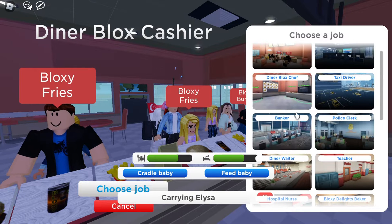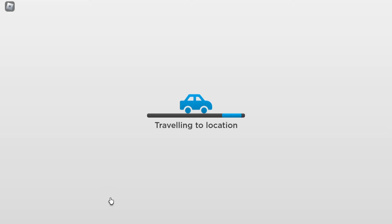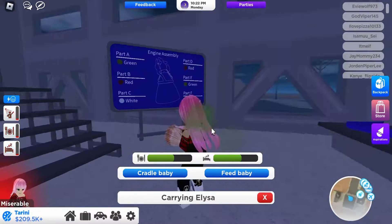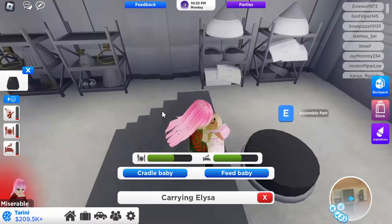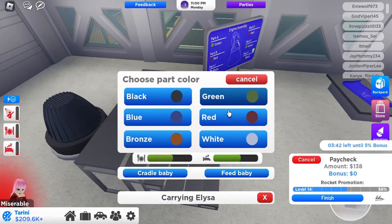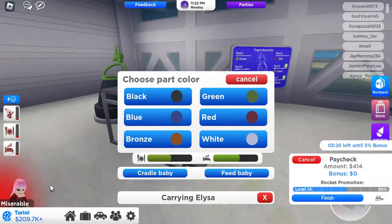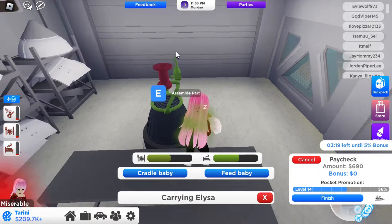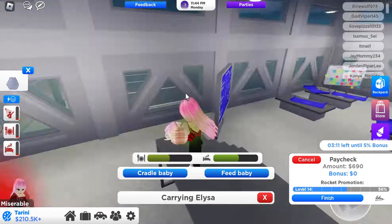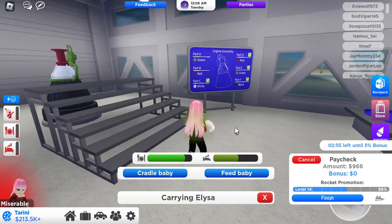Now let's go and play a high-paying job. In my choices, I really like the local engineering job because it's way more easy than the archaeologist one. But in archaeology you can find more money than the local engineering one — you get like 270 per part, so it's really easy to find money from this.